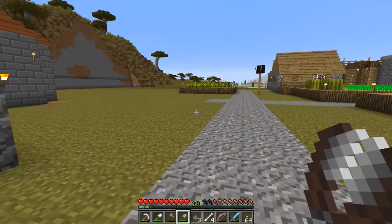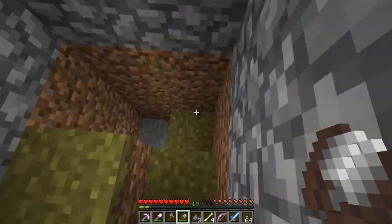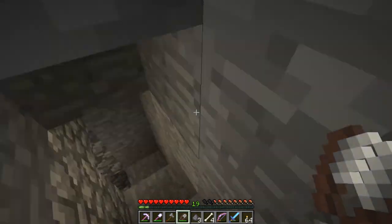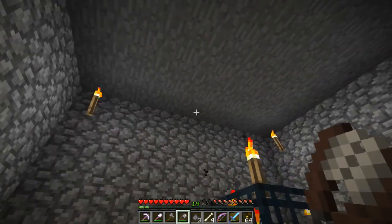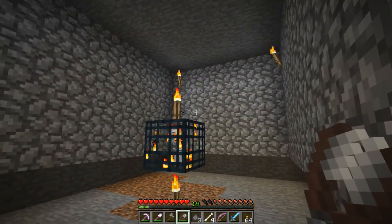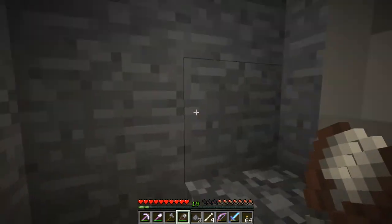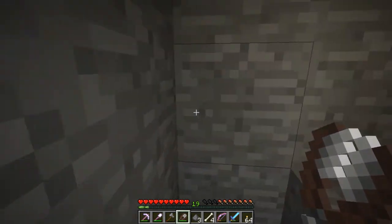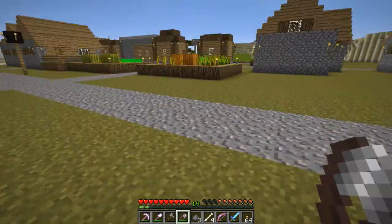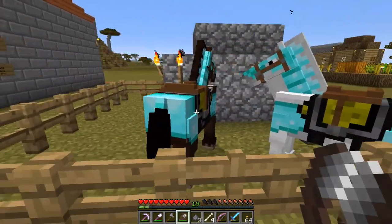When I was clearing out our egg-carrying zombies I started following the tunnel and ran across a skeleton spawner straight down here. It's not too deep, so I've thought about making a really nice skeleton mob grinder. I've already cleared out all the moss stone and the chests — which is where I got my diamond horse armor.